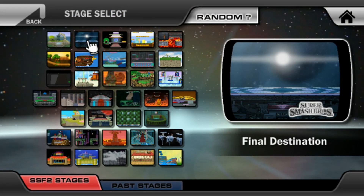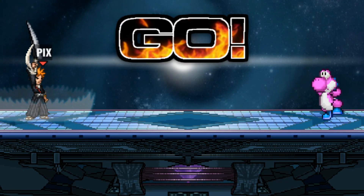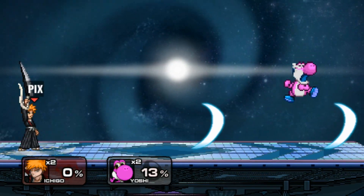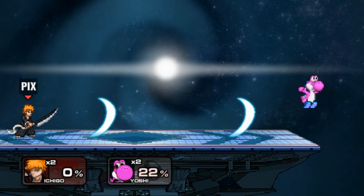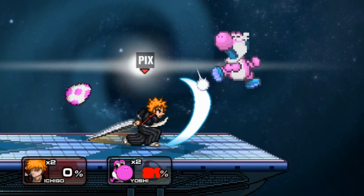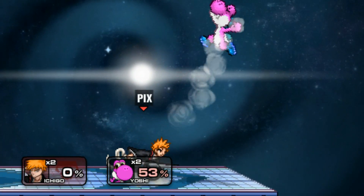I need to show off how ridiculous this move is. Dude, it's Yoshi's Island. Look how ridiculous this is — he can't get out. Once you're in, you're just in. It was the most broken move. It was ridiculous.